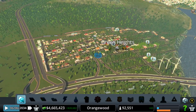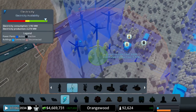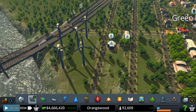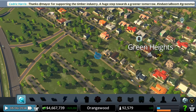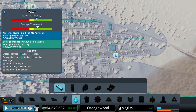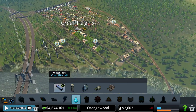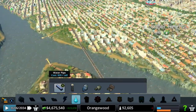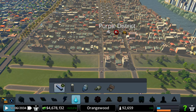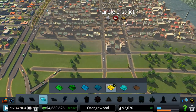We could maybe place another windmill because I bet people are going to complain about power. Let's build another windmill here. Wind is pretty much our only power source right now. Crime is actually getting out of control — crime here, crime there, it's pretty bad. These people need water, so let me give them some water. People want more office or industry buildings, so let's go ahead and build some more industrial buildings. There you go — you get more industry.